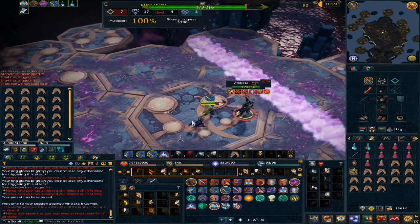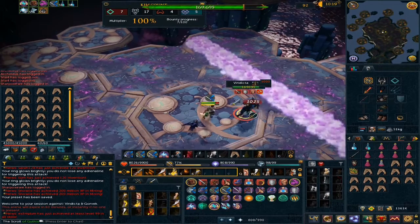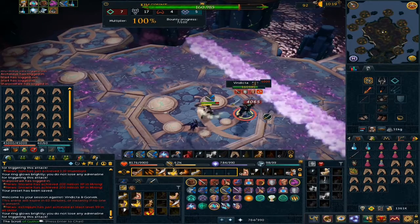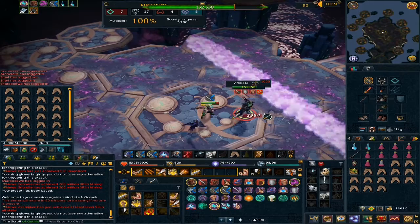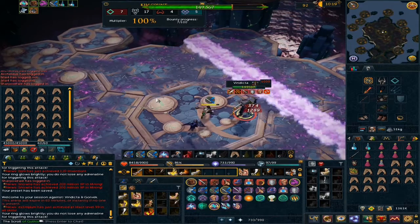After that, I sold all of my common drops collected from Araxor and Furies and got a total of about 36 million. That's pretty good — they are solid money. I'll keep the rare drops in the bank until I can sell them toward a noxious weapon.